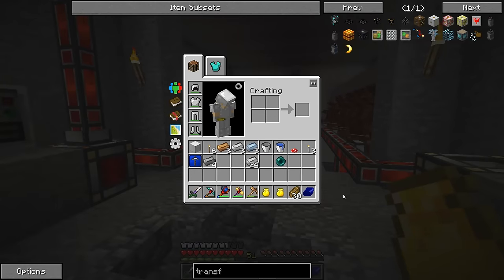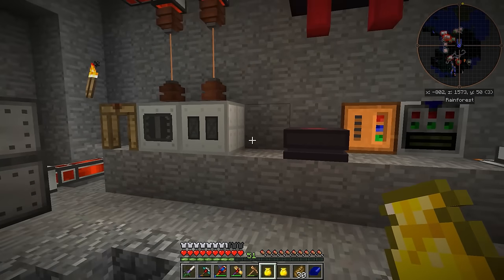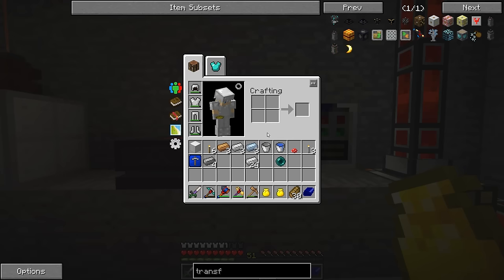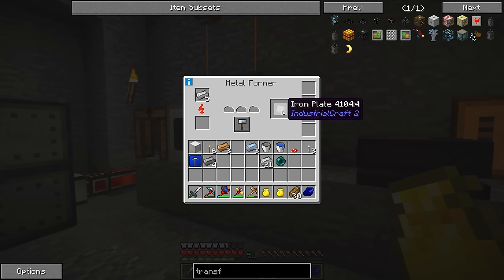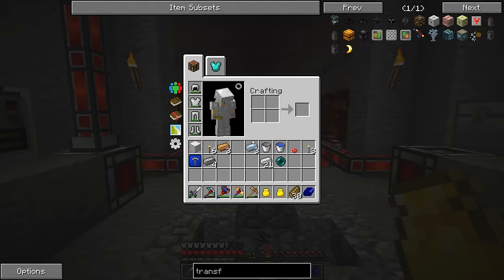First and foremost, I really want to make a block cutting machine, which is a machine from Industrial Craft 2, and it requires a bit of stuff, a bit of infrastructure to get there. So let's start off by dumping a few things into the metal former. I'm going to need six of these iron plates - I'm going to need a whole bunch of different stuff, actually. We'll take a look at it.